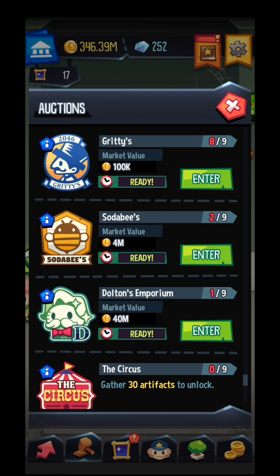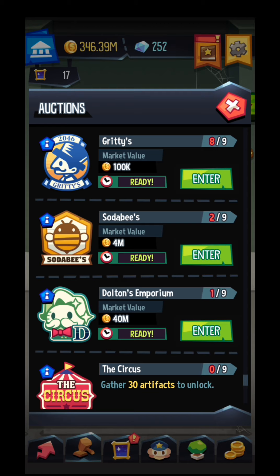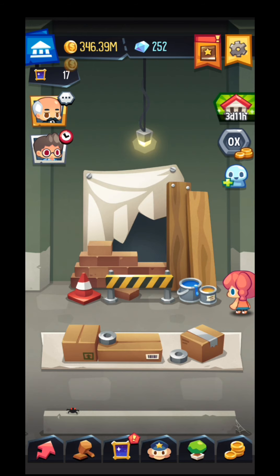The hammer — the auctions. So these are your auction options. Right now: the Gritties, the Chadabees, the Daltons, and the Circus. I didn't reach the Circus — it requires me to have 30 artifacts, so you need to play a bit. If you guys reached it, please drop a comment and let us know how it goes.